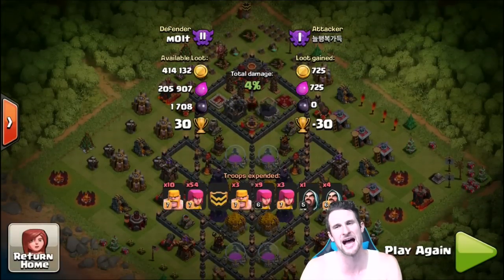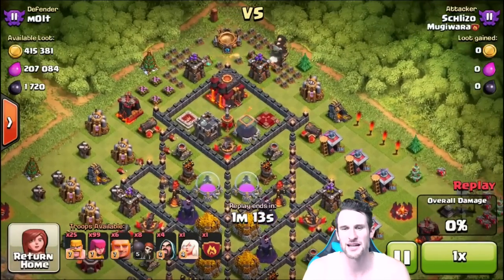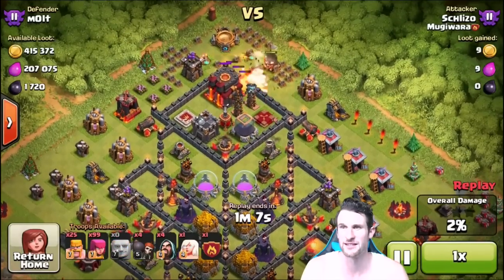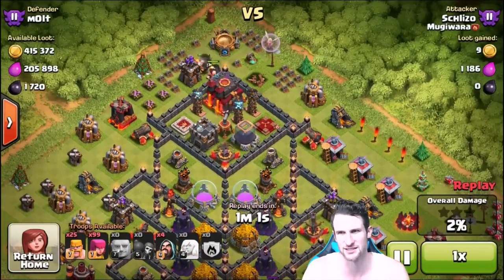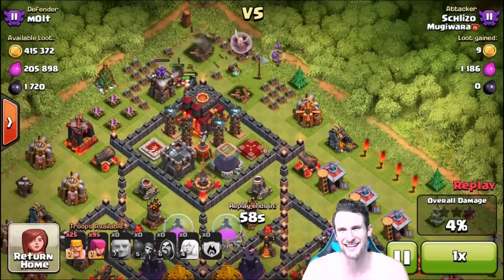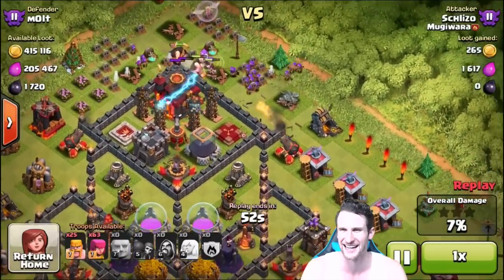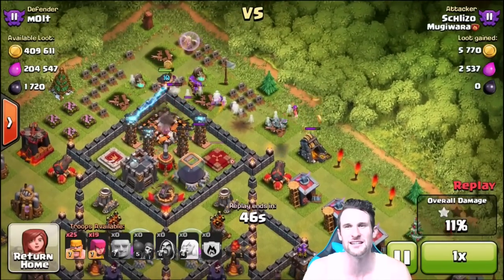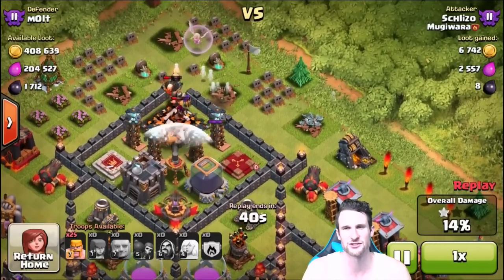We'll show you one more — someone attacking from the top who actually gets the town hall, but hey, they didn't mess with my loot. Mr. Schlezo comes in from the top with a whole bunch of max giants — all max troops except his wall breakers, but that's not a big deal. Max giants going in — so beastie, I love giants so much. He sends in the healer and then the air sweeper is like 'you're not welcome here' — air sweepers are so hilarious.